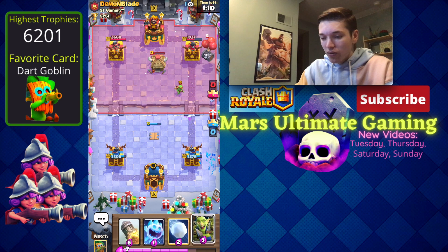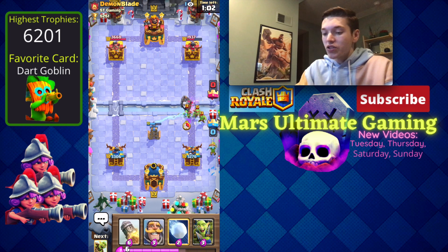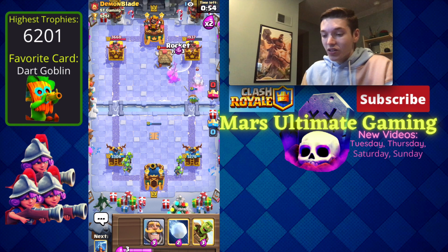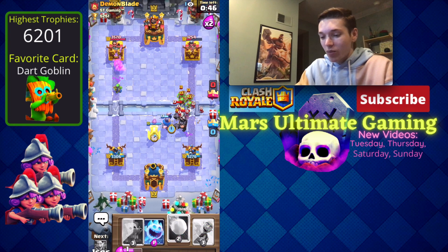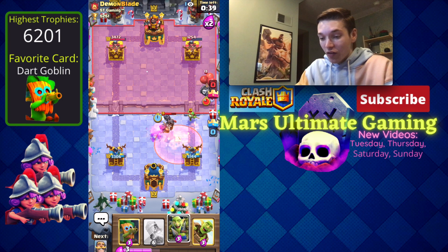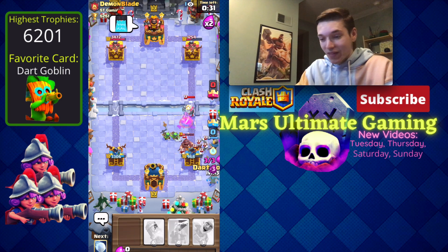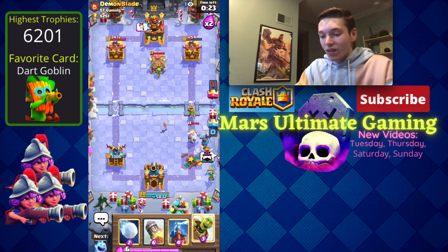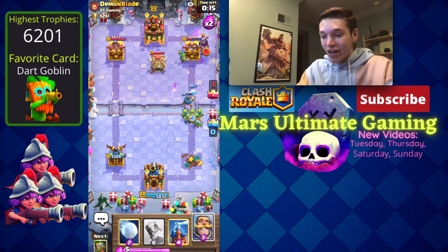We'll cycle an ice spirit to pause it and then go in for our dark goblin. The skeleton barrel actually went towards the tesla — sometimes it bypasses it. Now I'm suspicious — you should always be suspicious when they place the goblin hut next to their tower. And yeah, he clearly did want me to rocket that because now he's got this mega knight push coming in. We can snowball here to get rid of almost everything but it's still going to be tough.